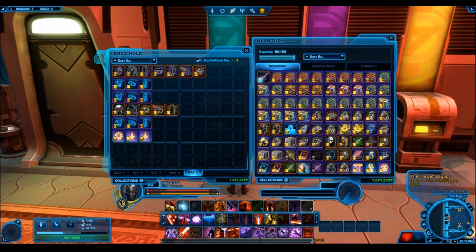Also, finally — last time when I was selecting winners, quite a few times when I tried to send the prize over, it would not send. I think what happened was the person gave me the name of either a Republic character or a character who was not on the Satele Shan server. So make sure you leave the name of an Imperial character on the Satele Shan server so you can receive your prizes very easily.